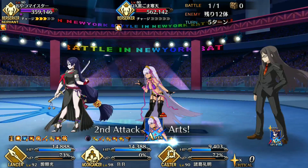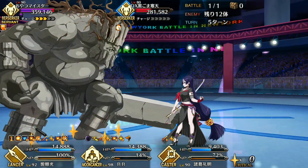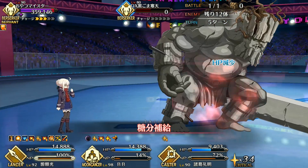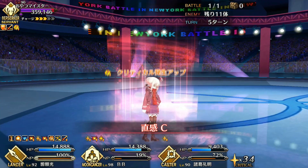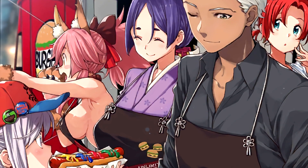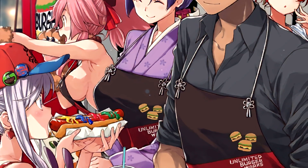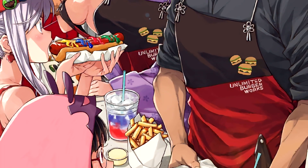Welcome back, nerds. Fino here with a guide for Battle in New York, aka Guildfest, aka Nerofest 4. No one calls it Nerofest 4, but like Nerofest, the event is split between high-difficulty exhibition quests and lottery box farming. The general progression here is that you spend the first bit of time farming event CEs, scrounging up shop currency for copies of Caldea Kitchen Truck, which increases lotto currency drops.